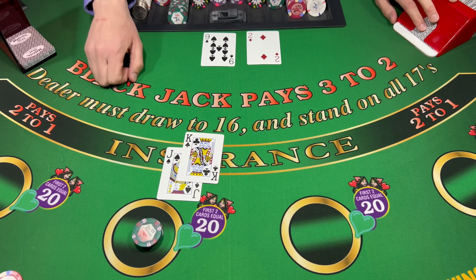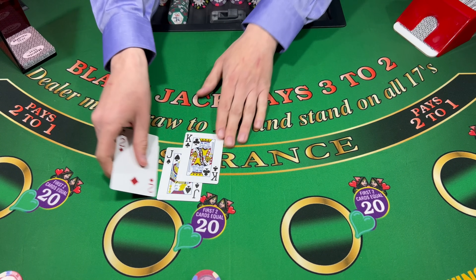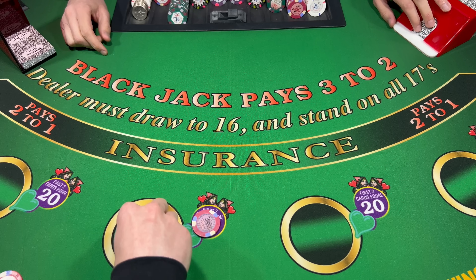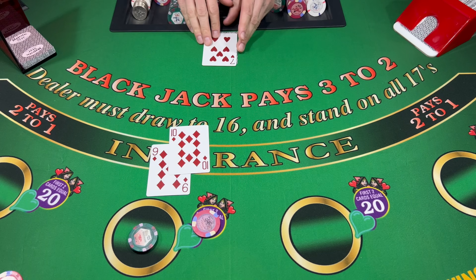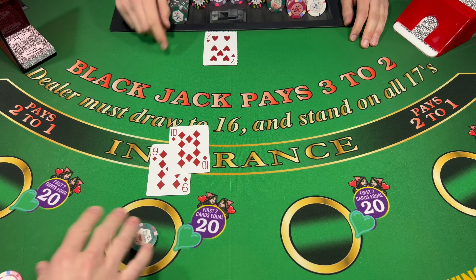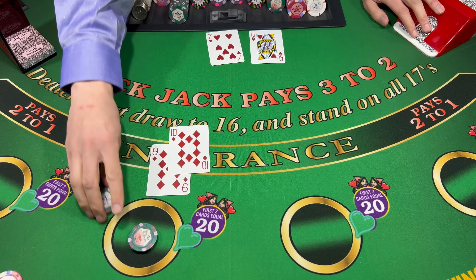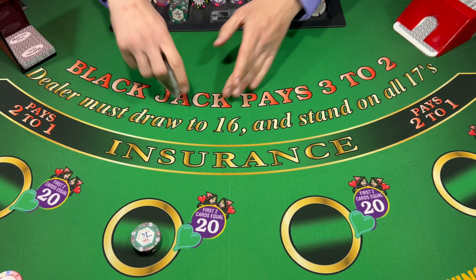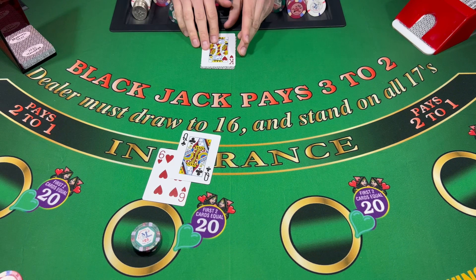Stand. 11. 21 — got me. Let's see if we can get it again, 50 here. Ace. 19 is not good though. 17? Pull it up for $100. 16. Lucky 16.